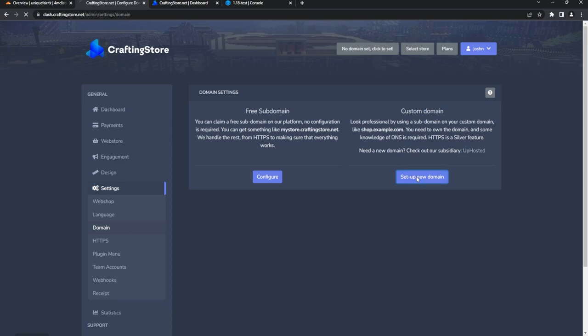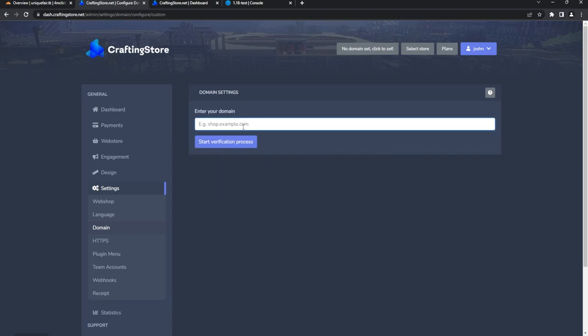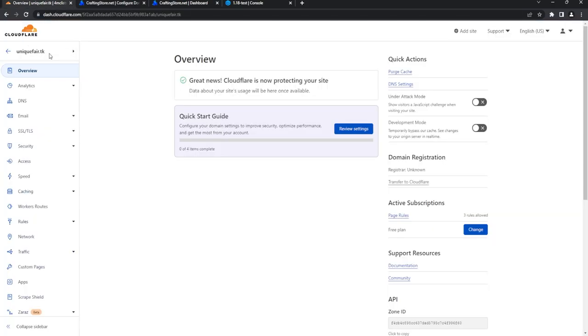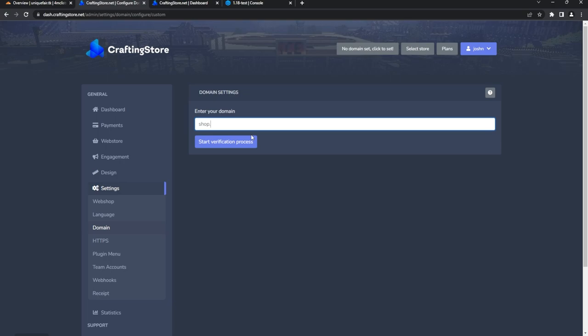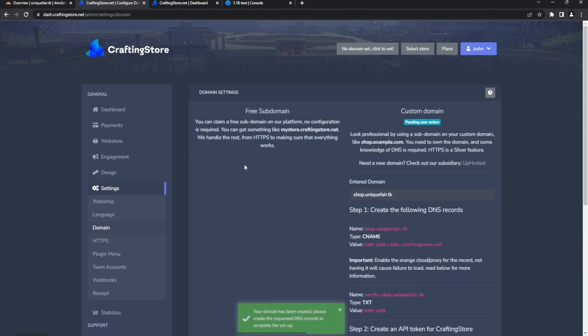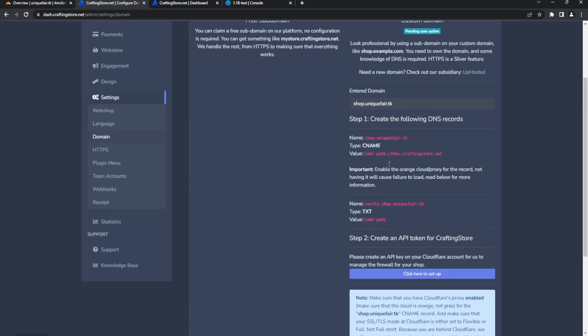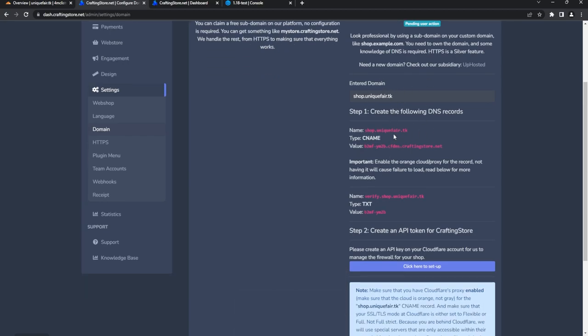We're going to click Set Up Domain and enter our domain. We can do 'shop' and then this is my domain — uniquefair.tk. If you need help setting up a free domain, I'll link a video in the top right corner of the screen. Once we have our domain, we need to set up some DNS records.